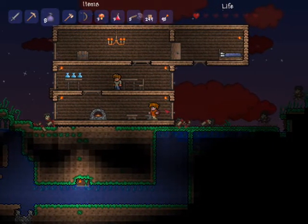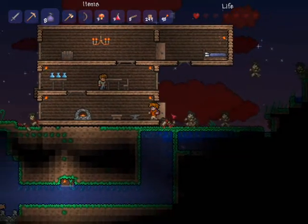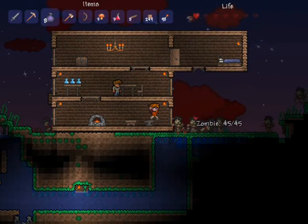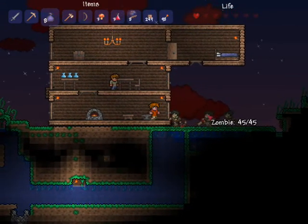One way is where I'm on the ground floor. I just wait for them all to group, open and close the door, and then I'll use my sword and take them all out in groups. I think I'm using the short sword — it can attack groups of enemies all at once.